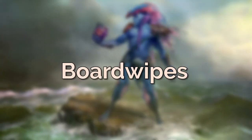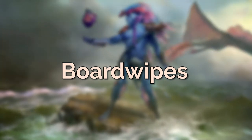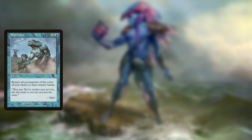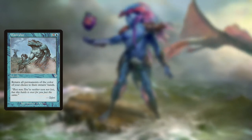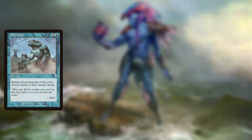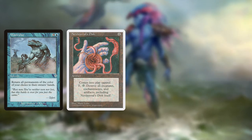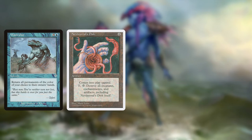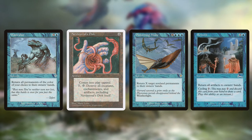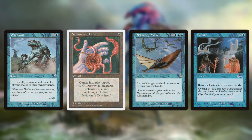For board wipes, we're quite limited. We don't have Cyclonic Rift. We don't have River's Rebuke. We don't have these ways, budget or not, to shove everything back into our opponent's hands. So we are having to run stuff like Washout, which will return all permanents of the colour of your choice to that owner's hands — which can be quite powerful and help you get in the final kill swing while maintaining your board. We are also running Nevinyrral's Disk just because it will do the job. Our next option after those two is Distorting Wake, which is obviously not as good as River's Rebuke or similar, but it's old border — it's a costly aesthetic, you've got to make do with what you've got.